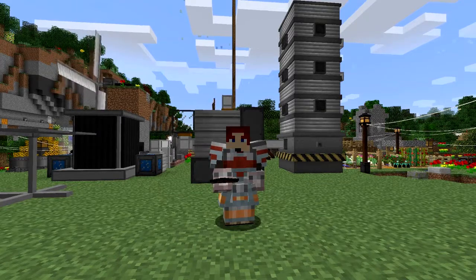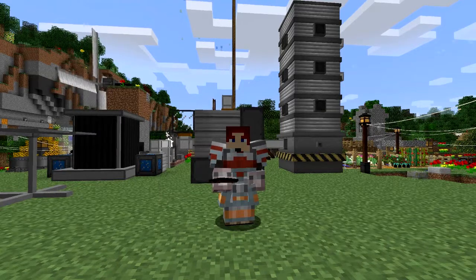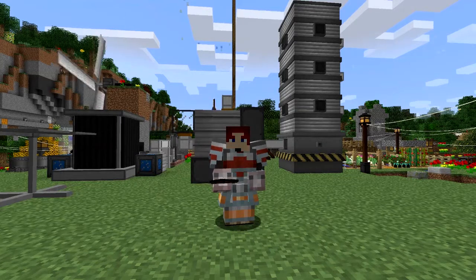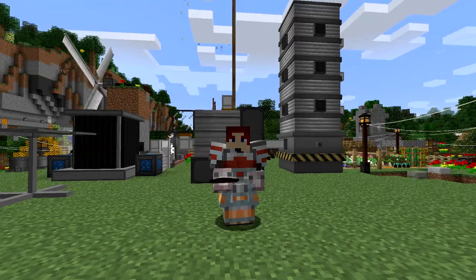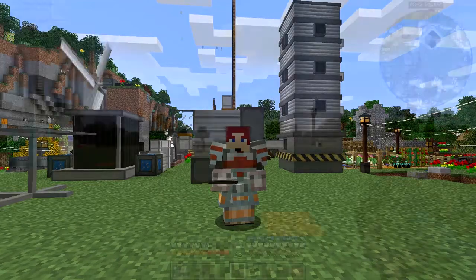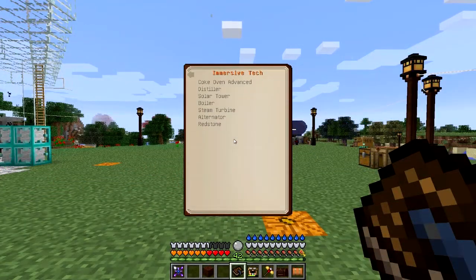Hello everybody and welcome once again to Danielson's Real Tech mod pack. This episode I'm going to do some Environmental Tech big machines, multi-block machines, and probably if we've got enough time we'll do the biggest of all multi-block machines I've ever seen, which is something in the order of 18 by 4 by 3, so 3 wide and 4 high. Let's start with this one - in the book we have a section about Environmental Tech.